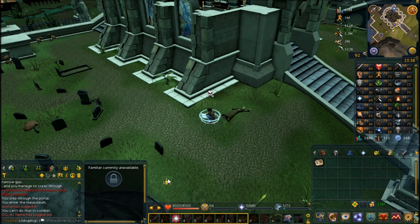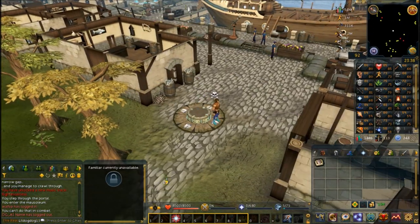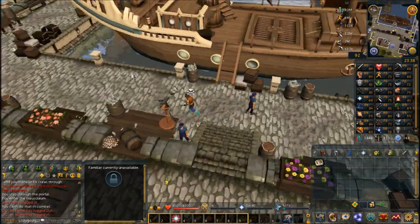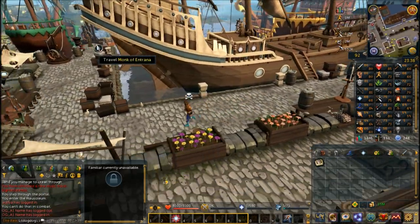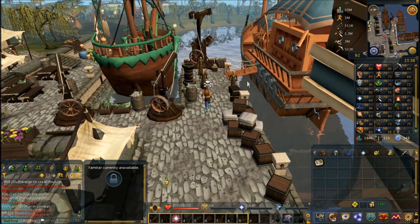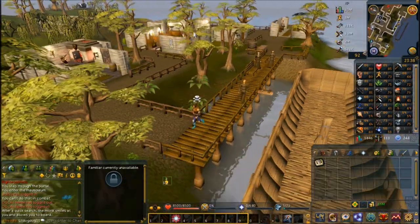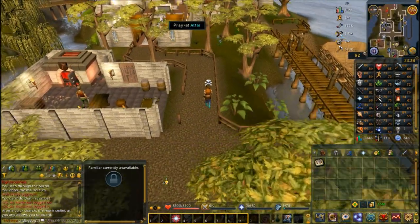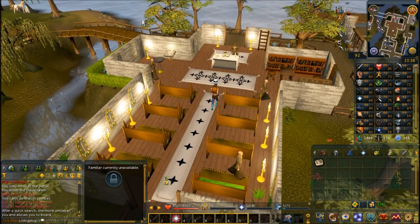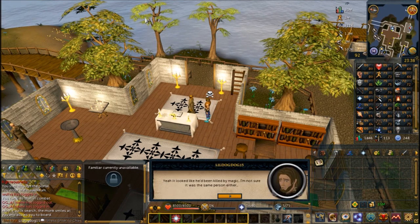Once again, make sure you have no weapons or anything on you or else you won't be allowed on Entrana. From the Port Sarim lodestone, go northeast to the docks and you'll find the Entrana monks who can take you to Entrana — their left-click option is just to Travel, so you shouldn't need to right-click. Once there, go back and talk to the high priest once more.